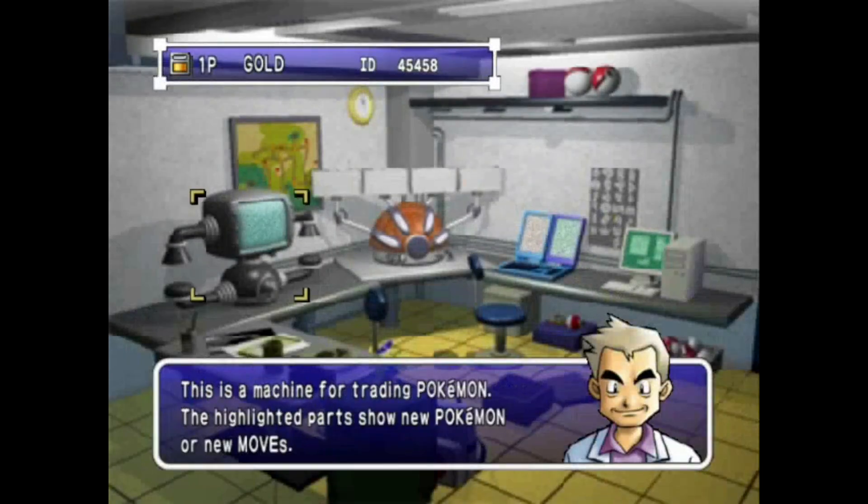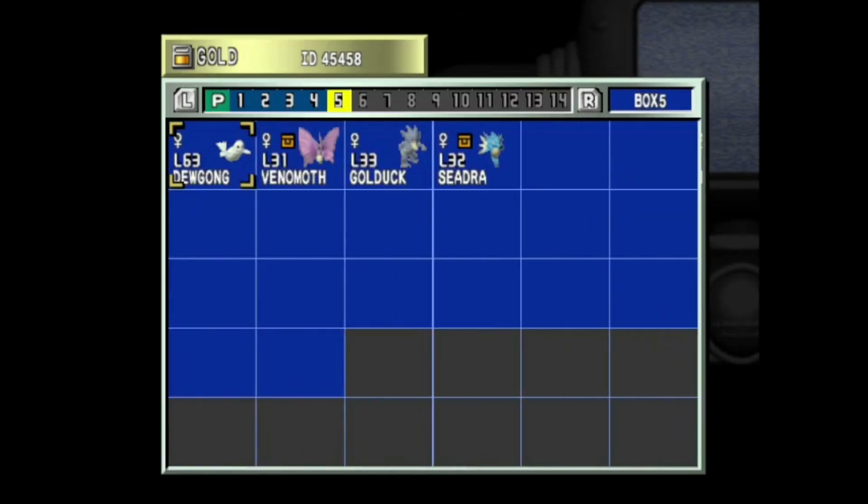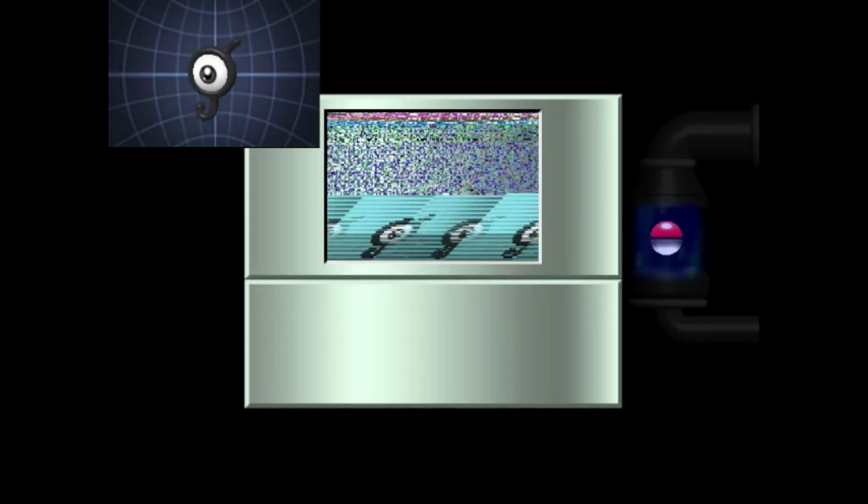Greetings once again ladies and gentlemen, welcome to another episode of Pokemon Gold, Silver, and Crystal. We'll be starting off today with yet another trade evolution because this game just can't get enough of those. This evolution in particular is the Kingdra evolution. Using the dragon scale that we picked up in Mount Mortar, we can turn Seadra into Kingdra. When I went to capture a Horsea to do this evolution, it happened to be carrying yet another dragon scale, so I've got another one to spare. It's only good for evolving Seadra, so I don't need another one.